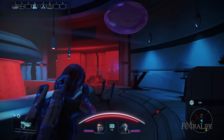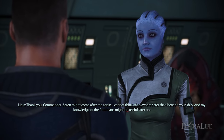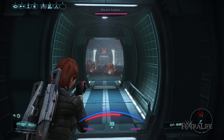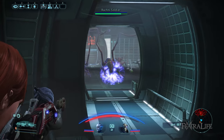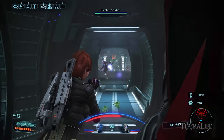Despite your prowess in employing biotic attacks, it's still better to bring Dr. Liara T'Soni, who is a pure biotic specialist. You can recruit her after completing the Find Liara T'Soni mission. Liara has additional AoE biotic abilities like Singularity that render enemies useless by clumping them in a vacuum to make them float. This goes great with Throw, so you can kill most of them at once.